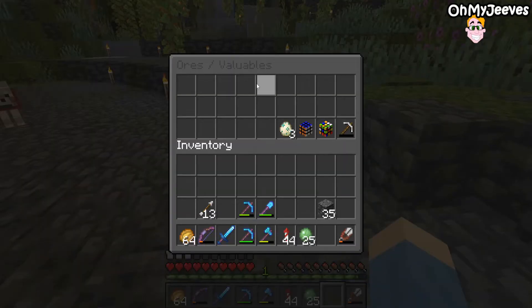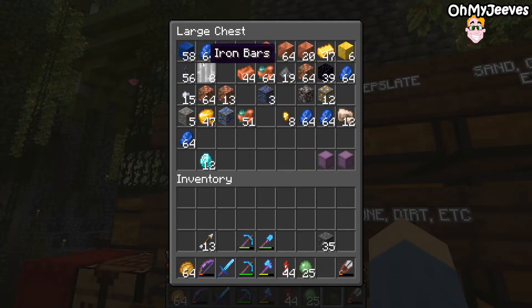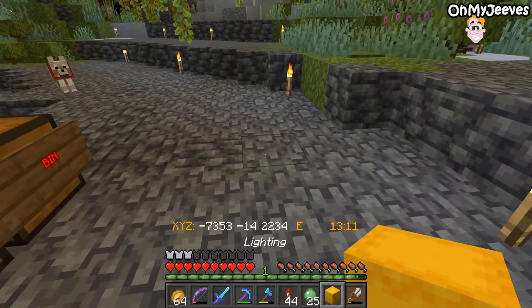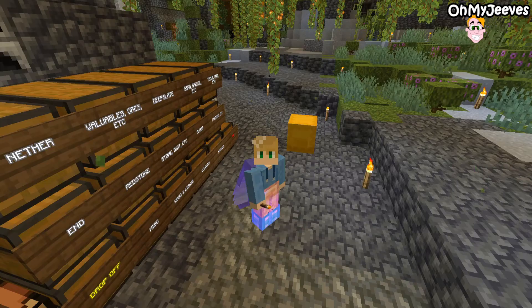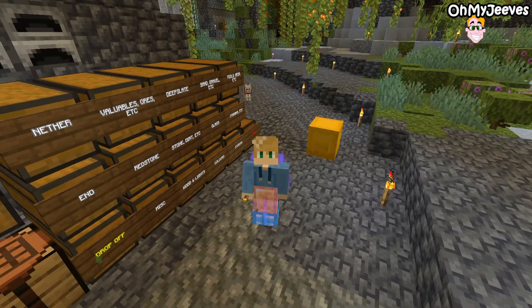Next is ores and valuables, of which we don't have very many — at least nothing I want to take away from the communal chest I'm sharing with Erica Janey. I've already moved some diamonds into the diamond slot so these are definitely hers, so we're going to skip this one as well and move straight on to lighting. And I have eight torches. A grand total of eight torches. Amazing.